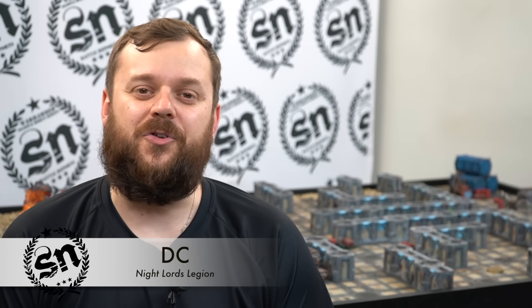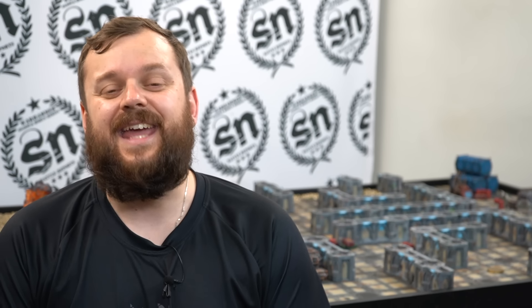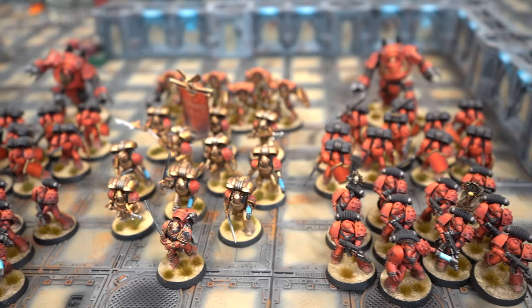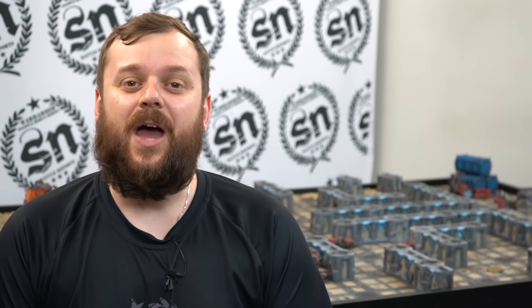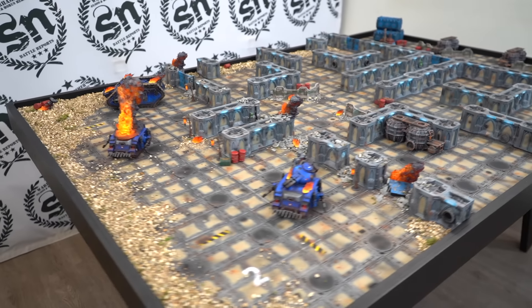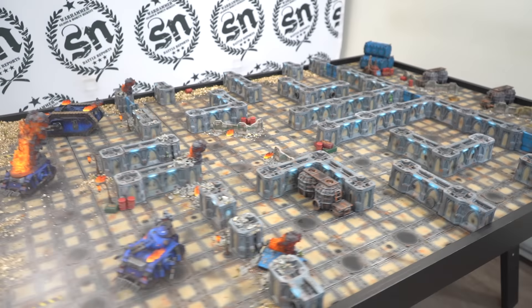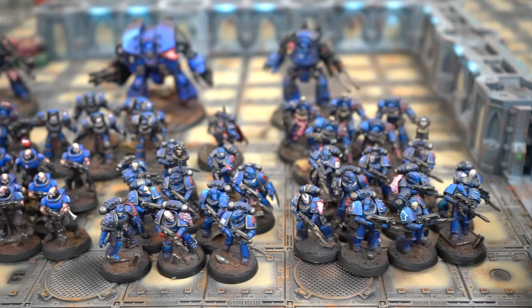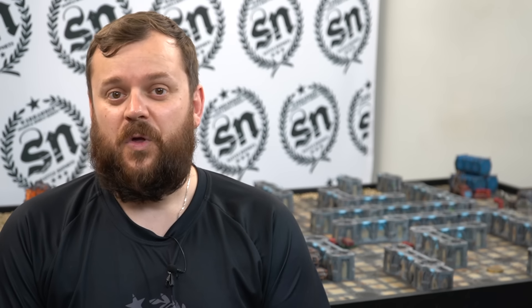Hello everyone, welcome to the SN Studio for some Horus Heresy action. Games Workshop have sent us to showcase the Assault on Castrum Velks, which contains rules on how to build and play with Sanguinary Guard. We are playing the special legendary mission Assault on the Keep, where the Night Lords defend against the Blood Angels in our Zone Mortalis board mission today.